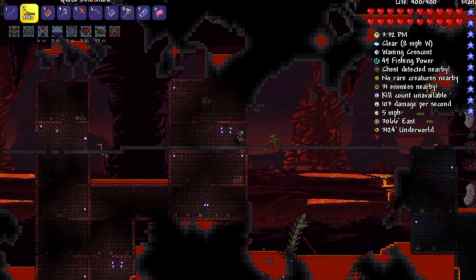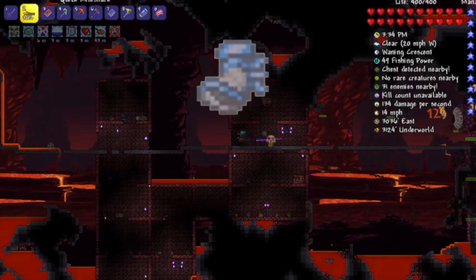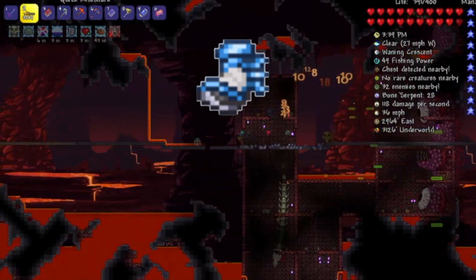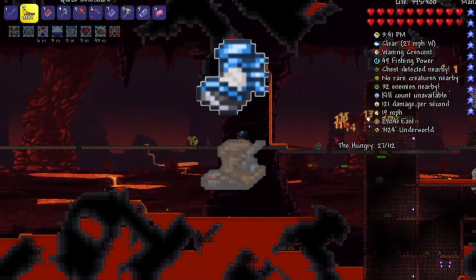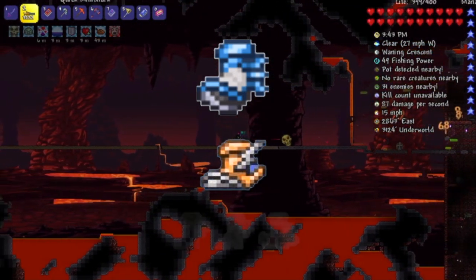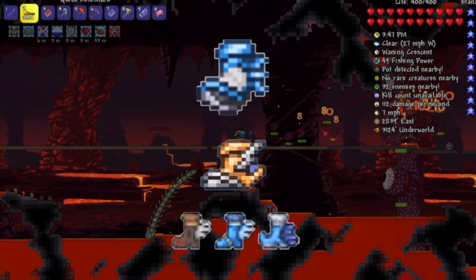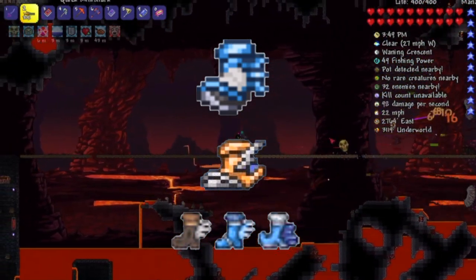Next, you may want to know what equipment to use. To start off, boots are necessary to survive the last phase of the fight. You can use Frost Spark Boots for the best results, but Lightning, Spectre, or anything from the Hermes Boots family can do. Remember that these are a must-have, so make sure to search lots of underground chests for those boots.